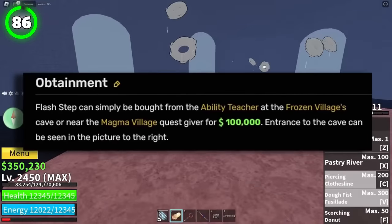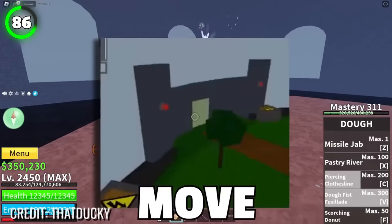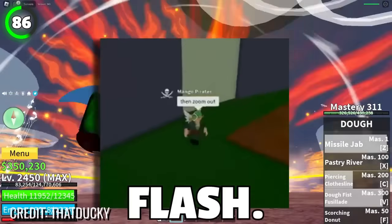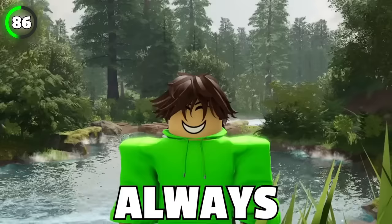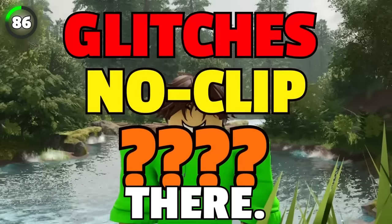Flashstep was an ability early players discovered that can be used for the noclip glitch. You just have to stand by the wall, move your camera, and press R to flash. That's it — it was that easy and always worked. Noclip was the first glitch discovered, and there are a lot more of them out there.